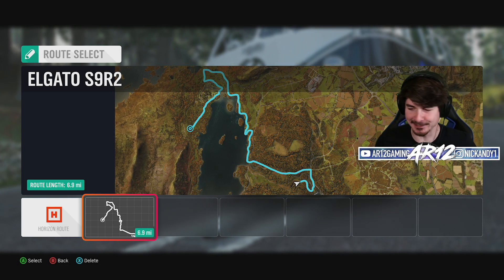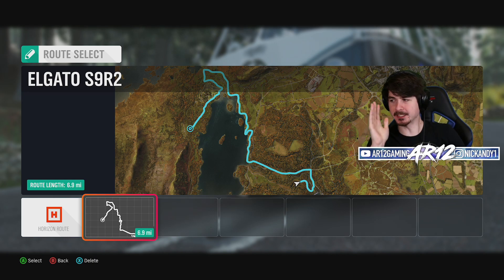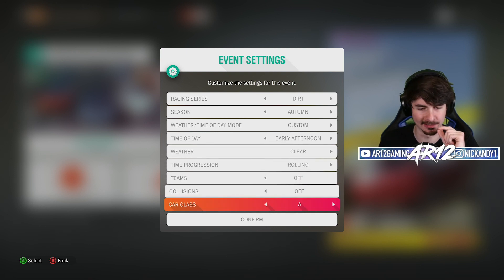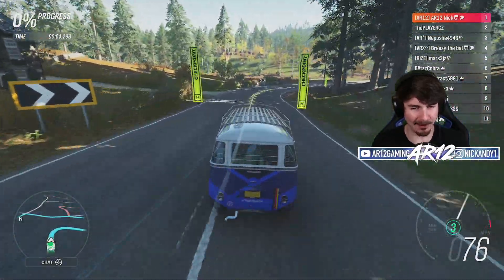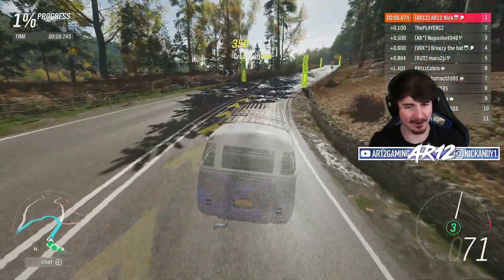This is the circuit that we're going to be driving around today — 6.9 miles of twists, turns, off-road, and jumps. Just a little disclaimer: you will end up on your roof a couple of times today. We're going late afternoon, lovely sunny day, and no collision. I am starting up in P1. And away we go for race number two of the Elgato Summer Showdown.